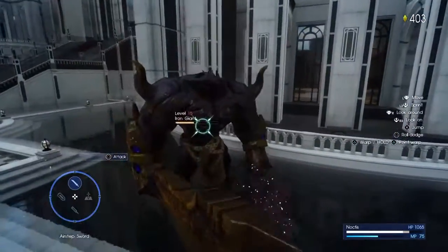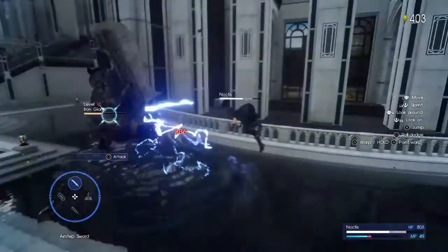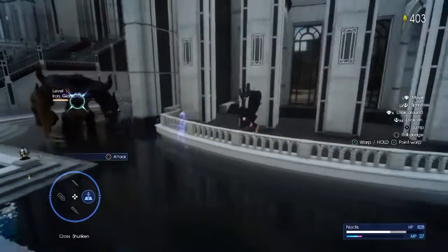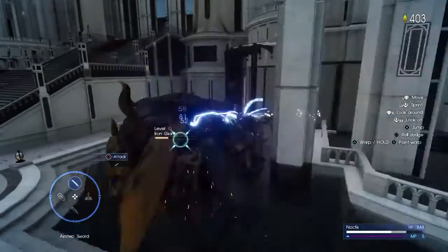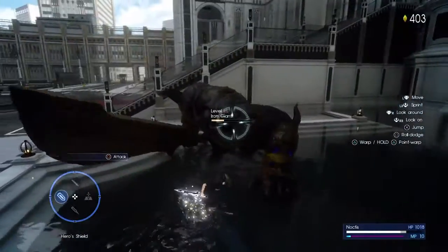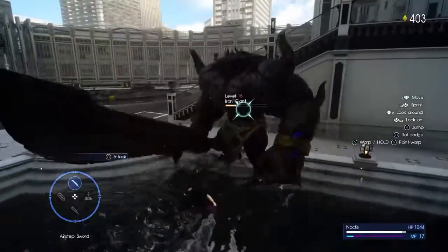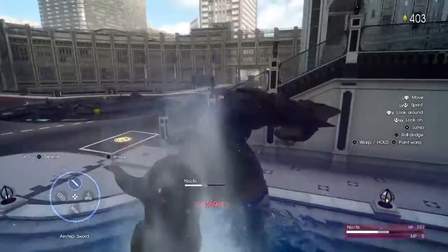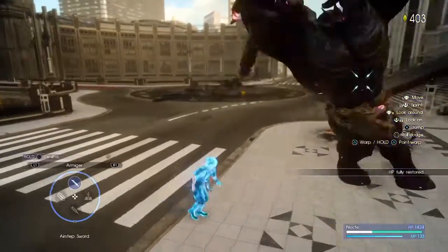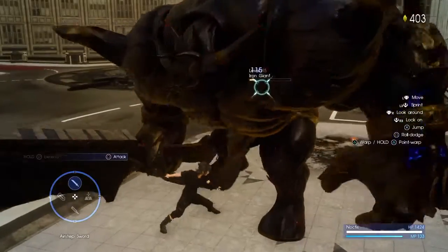Here's a good combo clip — I'm mixing the back dodge with getting in close, then dodging again just before I get hit, and using the cross shuriken. See how far that gap was — that did not use up MP to close it. When you see me dodging to the side while in the air, that is using up MP — that double dodge used up MP.